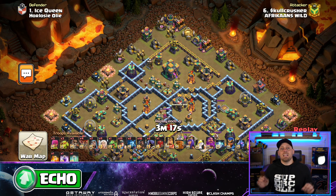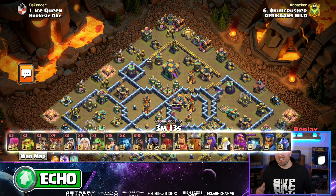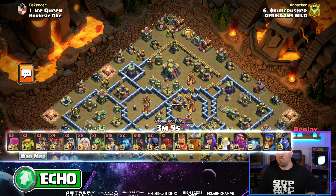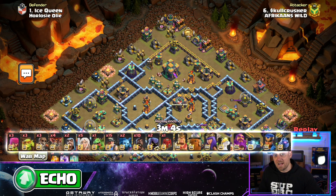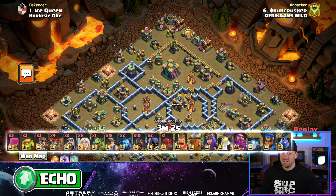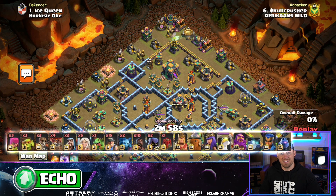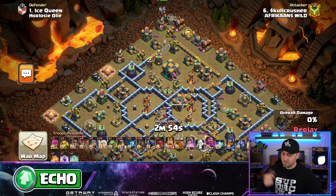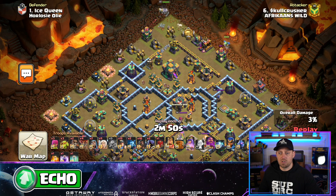The last attack we're going to look at today is the Hybrid — Hogs, Miners, Healers, Queen charge. One of the most versatile attacks inside of Clash of Clans, but this base said no. The attacker is taking their time, making sure they go into this base properly. A Super Wall Breaker up top opens the wall, and the Queen is going to be charging directly into that Town Hall compartment — another attempt like we saw in the first attack.